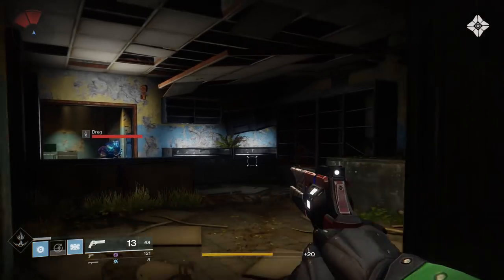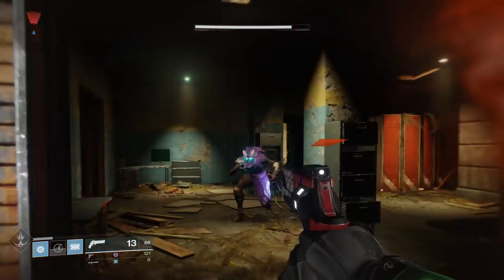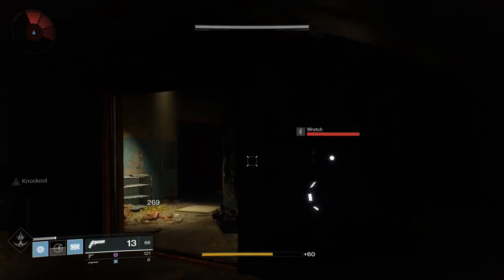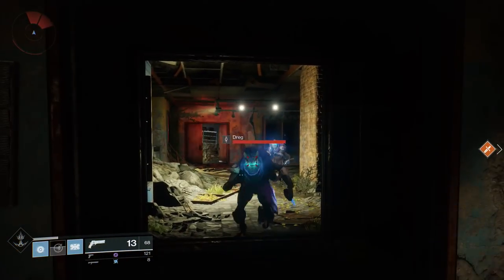So, is Striker Titan the new Stormcaller? To an extent. Melees are much weaker in Destiny 2, so you're not going to be running around the map meleeing everything and getting a bunch of kills, because it takes three melees to kill someone. If they're just shooting at you and you run up and start punching, in a lot of cases they're going to actually out-duel you — they're going to kill you before you kill them.